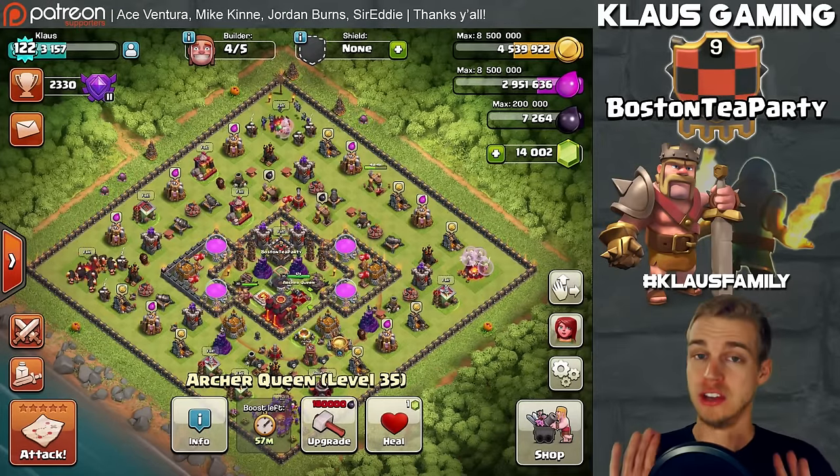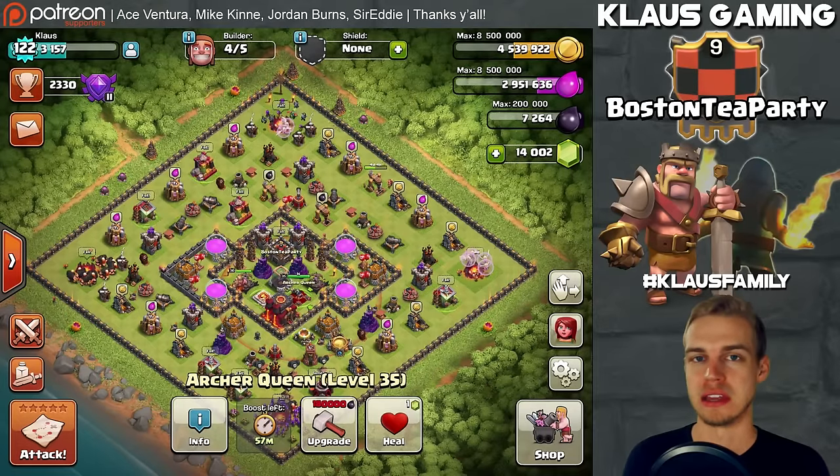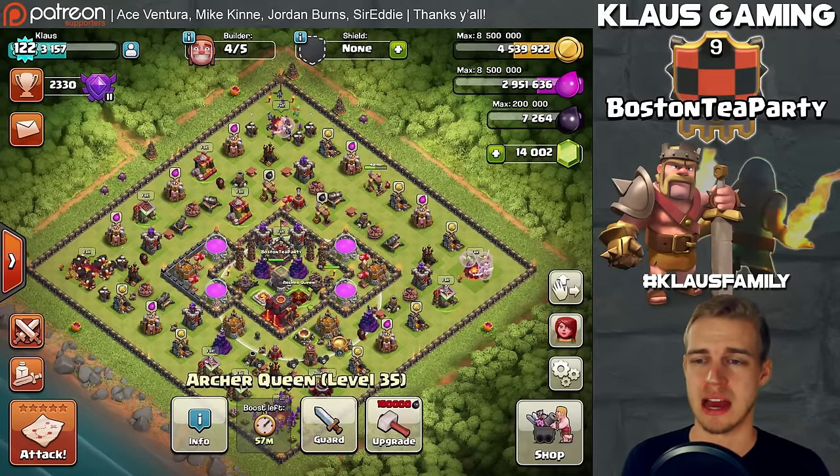I will be using those gems only for boosting barracks and also for possible hero upgrade times. I want this to last me forever — just so you guys know, I'm not a gemmer. I hate gemming anything except barracks and possibly hero times, because it's totally worth it to gem the queen time.